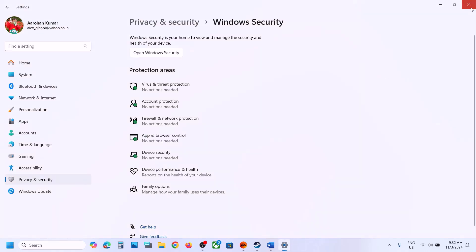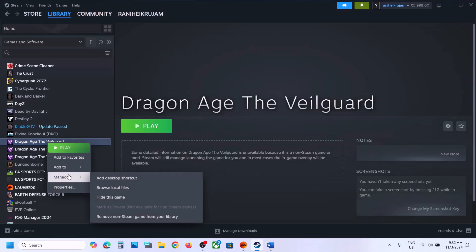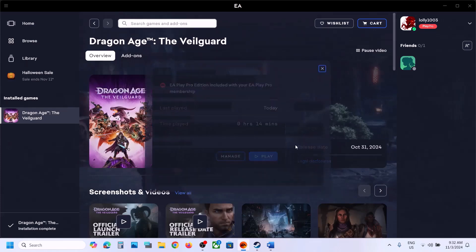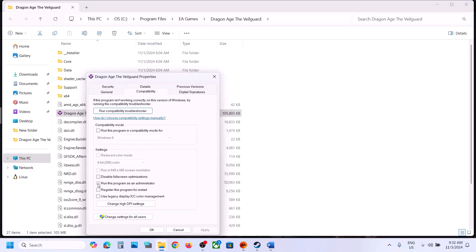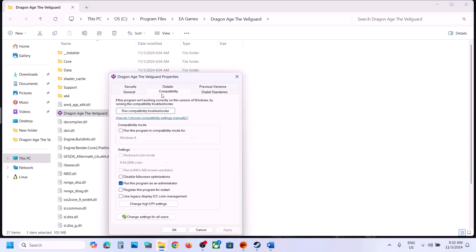The next step is to run the game as administrator from the game installation folder. For Steam users, right-click the game, select Manage, then Browse Local Files. For EA app users, go to Manage > Properties > Open Folder. Right-click the game EXE, select Properties, go to the Compatibility tab, and check 'Run this program as an administrator,' then hit Apply and OK. If that doesn't work, try selecting Windows 8 compatibility mode, then Windows 7. Also try checking 'Disable Full Screen Optimization.' If none of these work, uncheck all the boxes, hit Apply and OK, then follow the next step.